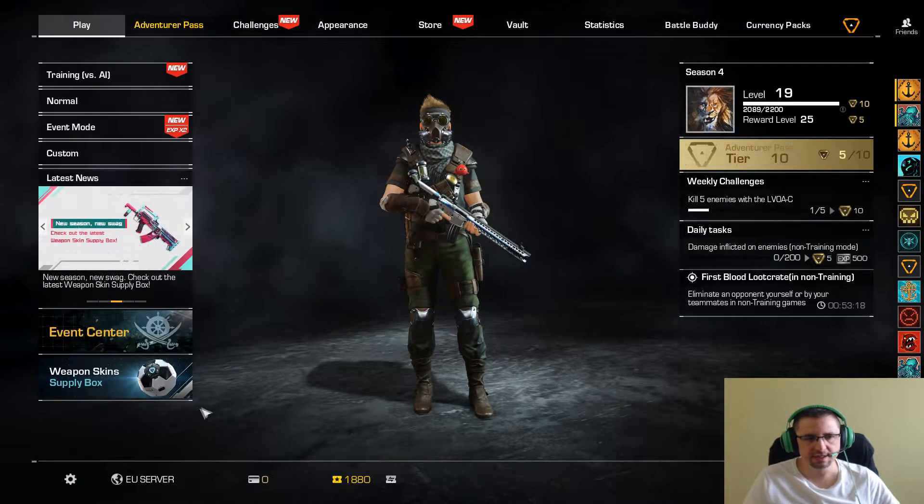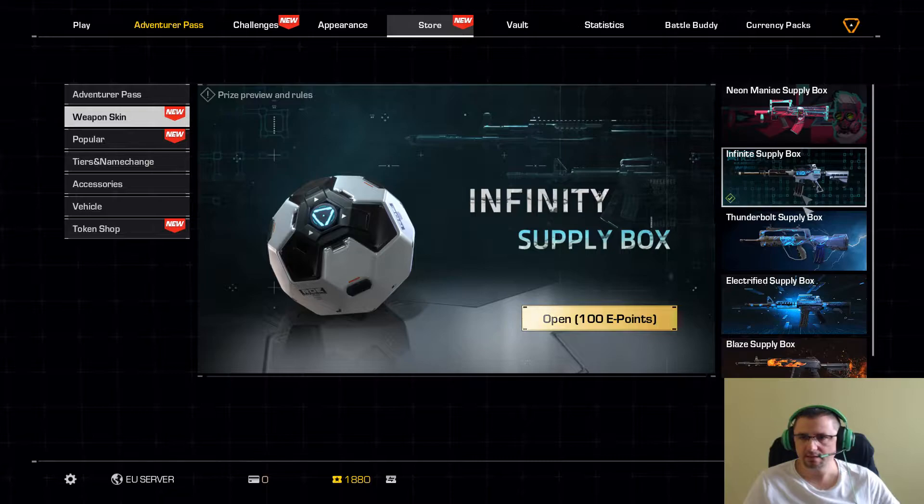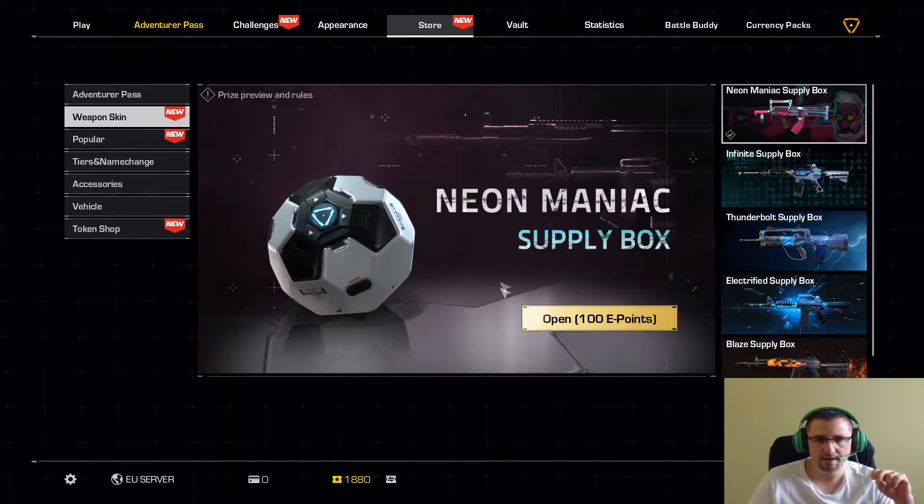Skins de armas, aquí solo podemos conseguir skins de armas. Hay 5 tipos de skins de armas: las Neon, las Infinity, las Thunderbolt, las Electrified y las Blaze. Son 18 cajas, vamos a abrir 3 de cada: empezaremos con 3 de Neon, 3 de Infinite, 3 de Thunderbolt, 3 de Electrified y 3 de Blaze. Luego nos sobrarán otras 3 que ya veremos dónde las echamos. Son 100 puntos por caja.